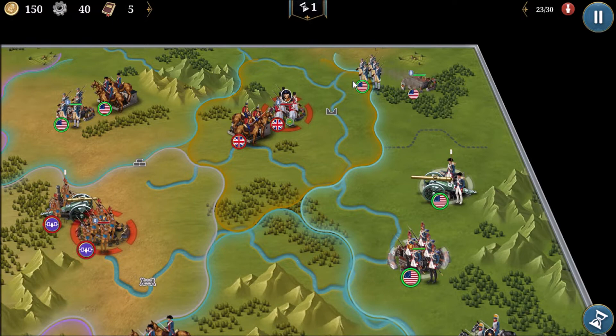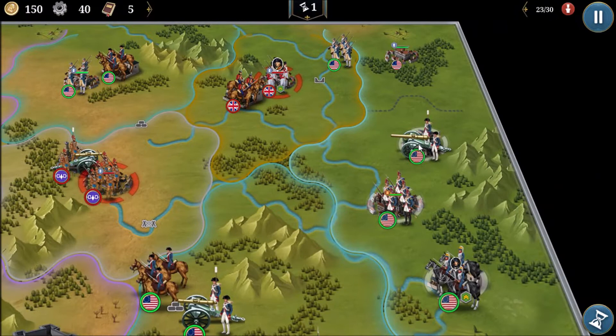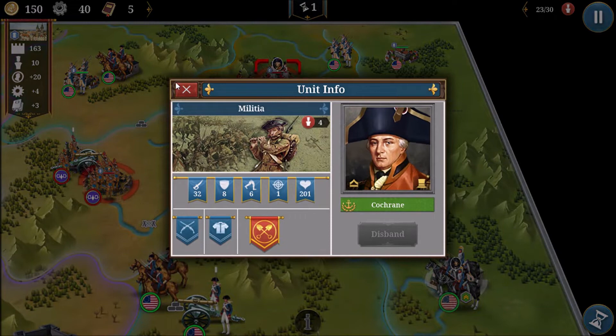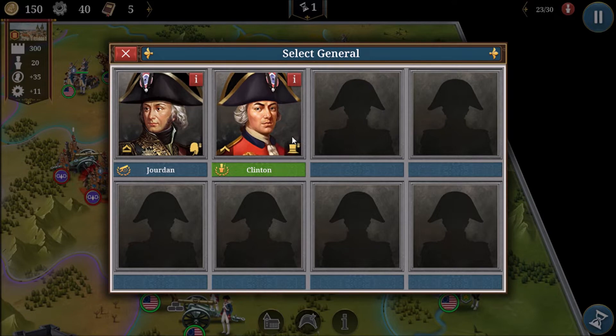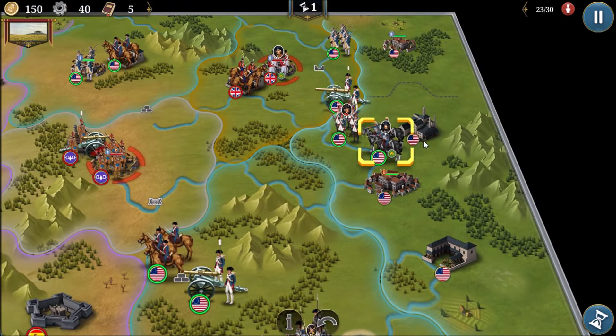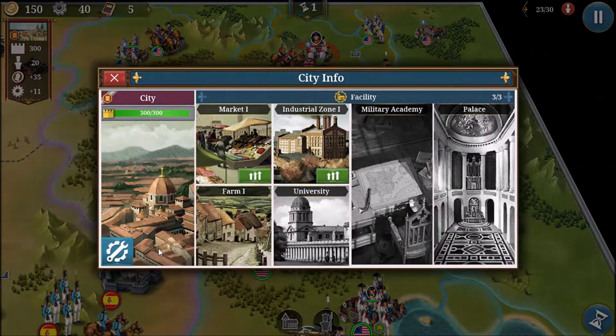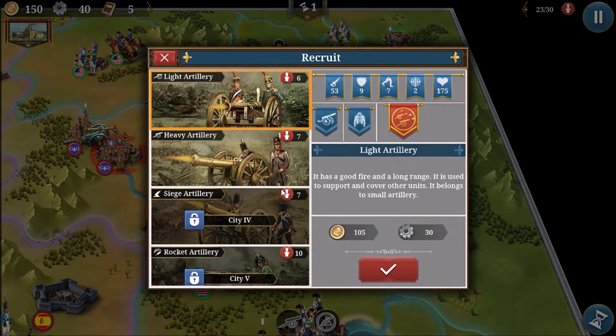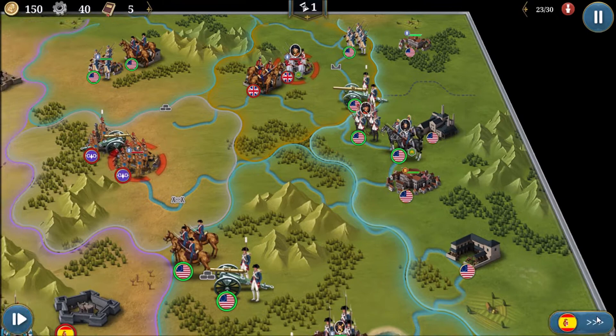We'll start by moving militia in to take the first city, then move artillery and have them fire on General Cochrane. We'll assign Clinton to our grenadiers and move Brown up as well. We want siege artillery for taking cities but sadly we can't upgrade the city, so we'll need a lot of heavy artillery instead. We'll save for that and end the turn.